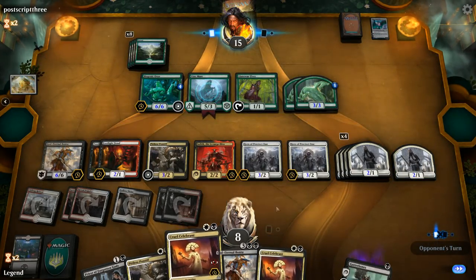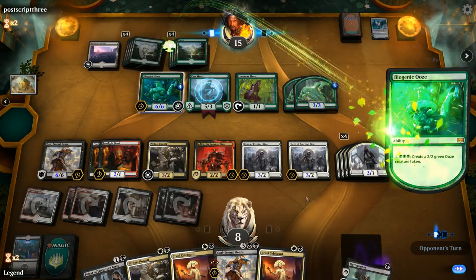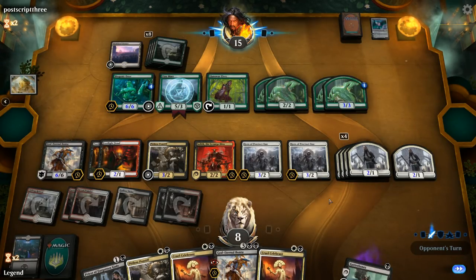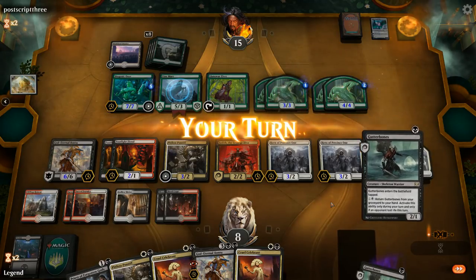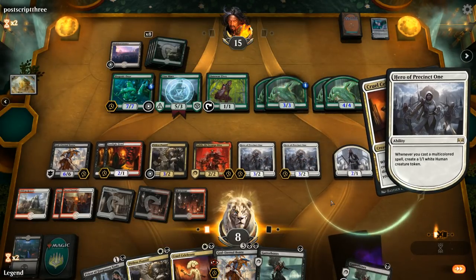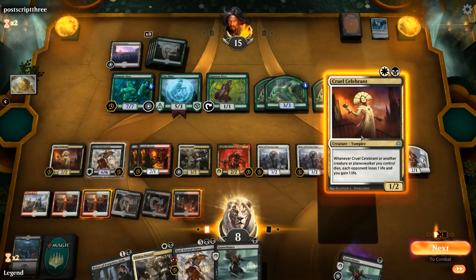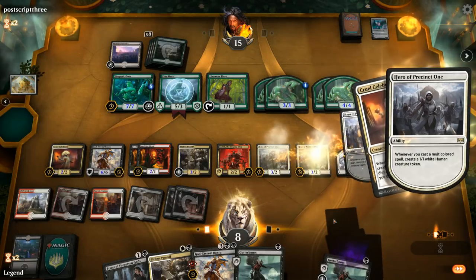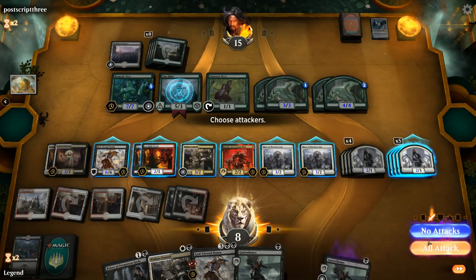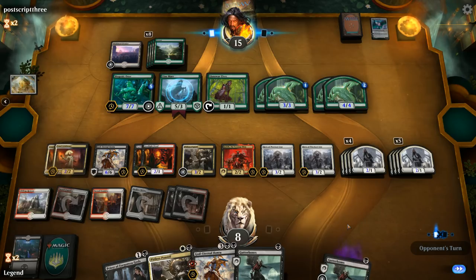Next turn we play a bunch of Celebrants and set up for lethal. We don't even have to win by attacking — drains from Celebrants should be enough. We just play Celebrants, though the autotapper messes up our mana a bit. We say go for now — no reason to attack. Next turn we play Bontu, sacrifice our entire board, and Celebrant does the rest.